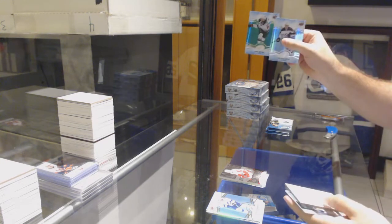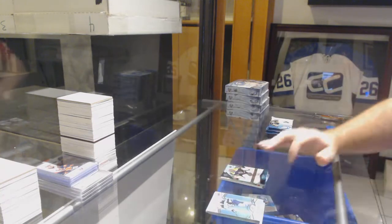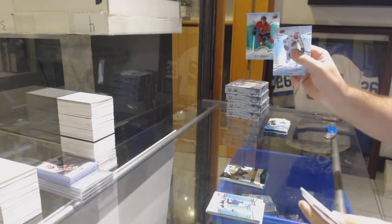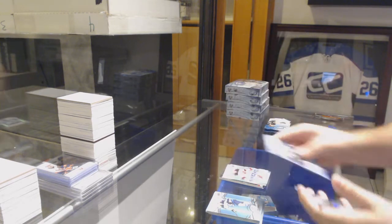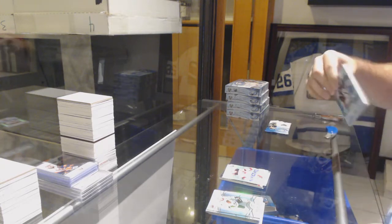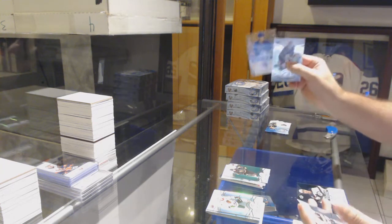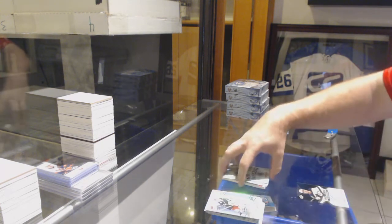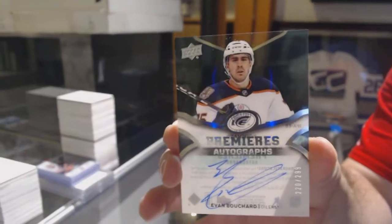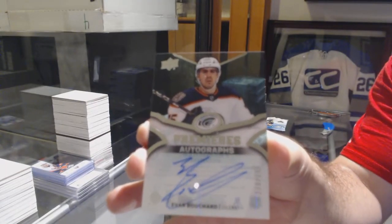Green of Eric Stahl for the Wild. Dan Vlader for the Boston Bruins. Monaghan, Calgary Flames, green. Taylor Hall sub-zero for the New Jersey Devils. We've got a Vegas Golden Knights green of Carlson, sub-zero rookie of Leas Anderson for the Rangers. And a very nice autograph for the Edmonton Oilers, Evan Bouchard.